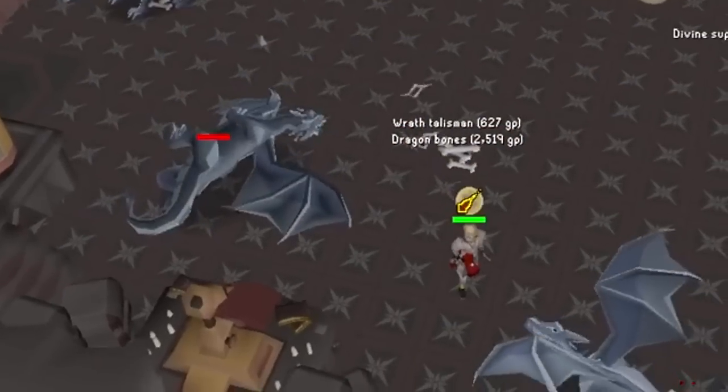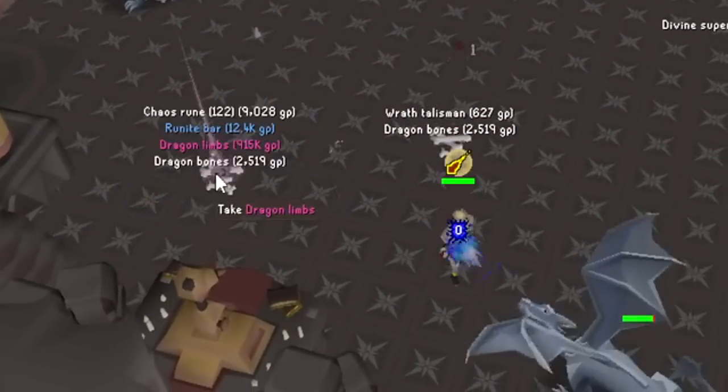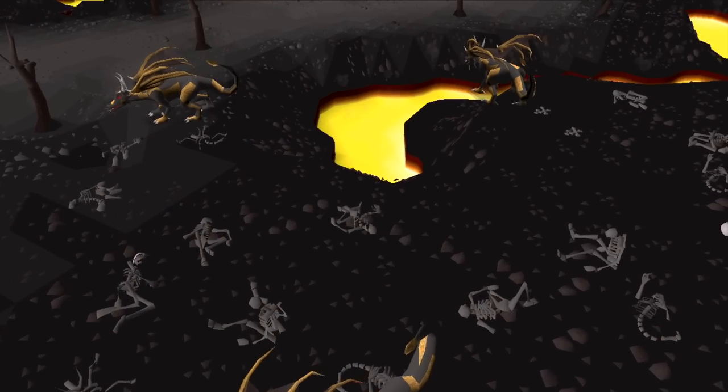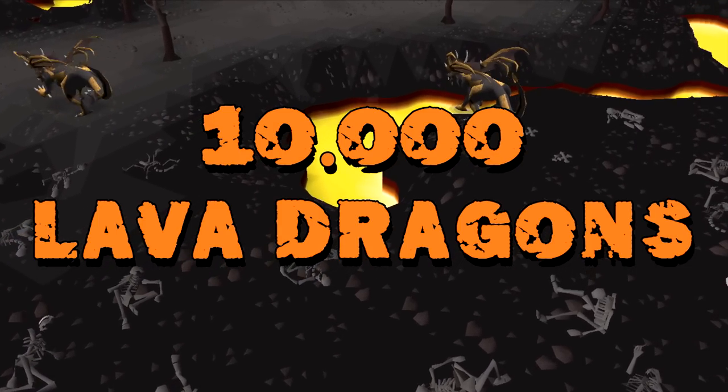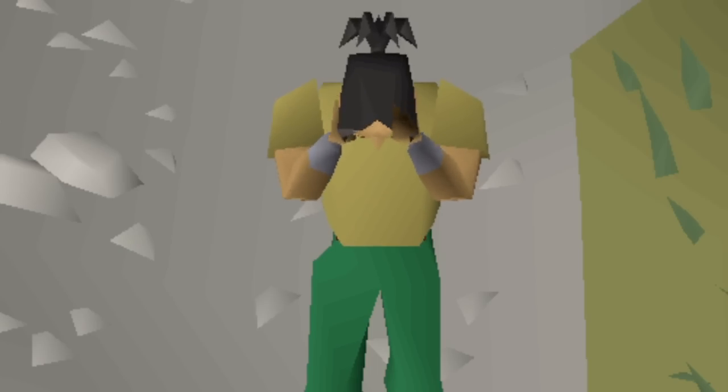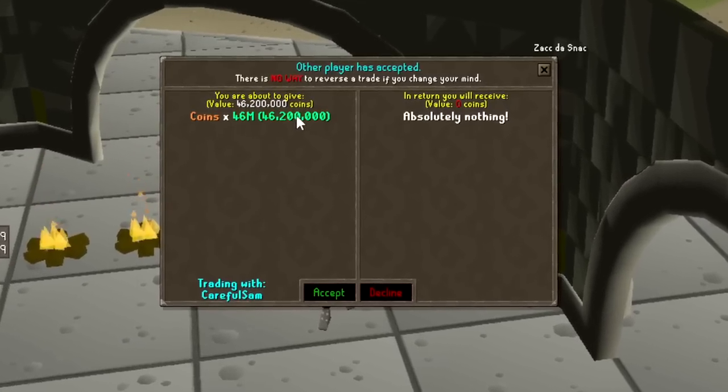This is OnDropRate, a series where I hunt items in Old School Runescape within their stated rates according to the OSRS wiki. If I get the items within the rate, for example up to 10,000 lava dragons for a visage, I get to keep everything I earn during the grind. If I do not receive it, I have to give away half the loot to you guys, the viewers.